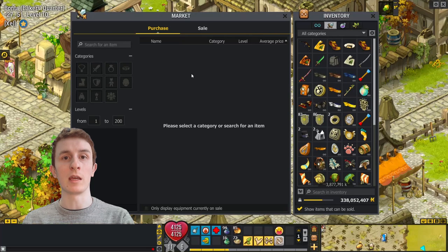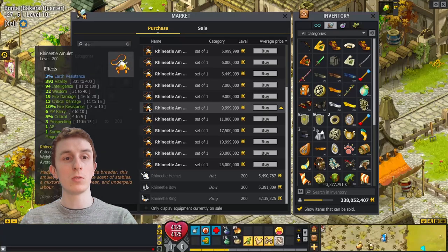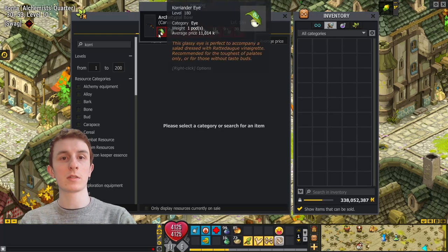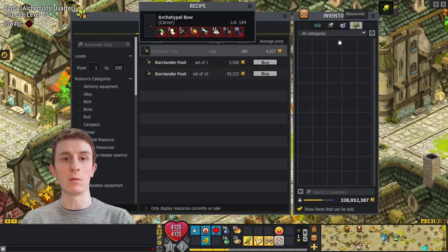Markets are a huge part of this game and learning to navigate them most effectively will save you a lot of time. If we're in the equipment market looking for amulets and I want to compare or swap my amulet, if I hold shift it will bring up the amulet I'm currently wearing on the right side, and I can compare the two side by side. If you're looking to craft an item and you're in the resource market, rather than typing in each resource, if you just click on the resource from the recipe, it will sort by name and you can get directly to the resource you need without any typing.